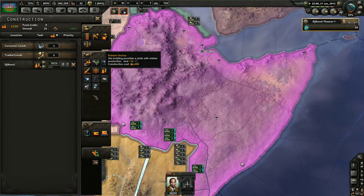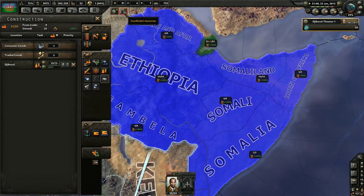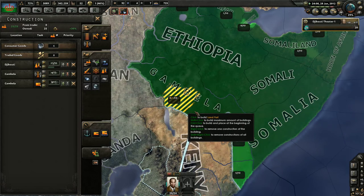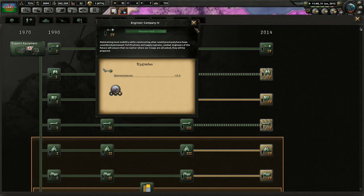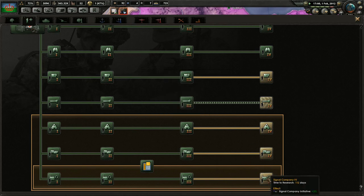We just finished building that stuff, so we could build an aluminum factory now since aluminum is struggling. Oil — I never seem to be able to get enough oil. We need more aluminum. We're going to build radar stations out of Gambella, and we're actually going to fortify the perimeter. The border between Somalia and Kenya is already heavily fortified — so I would like to see them try to come through there. They could try, they could fail.